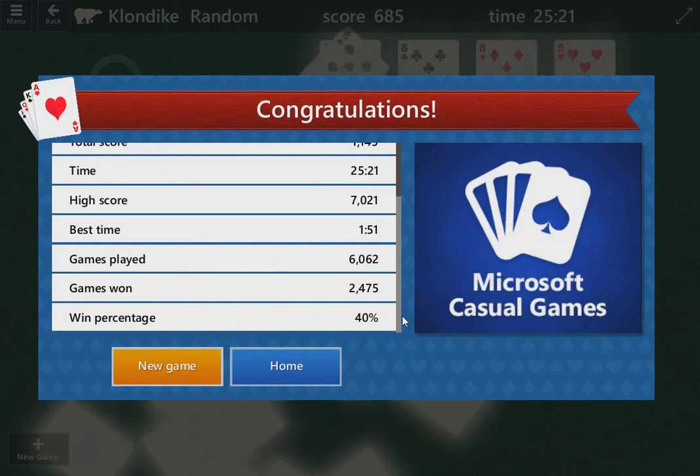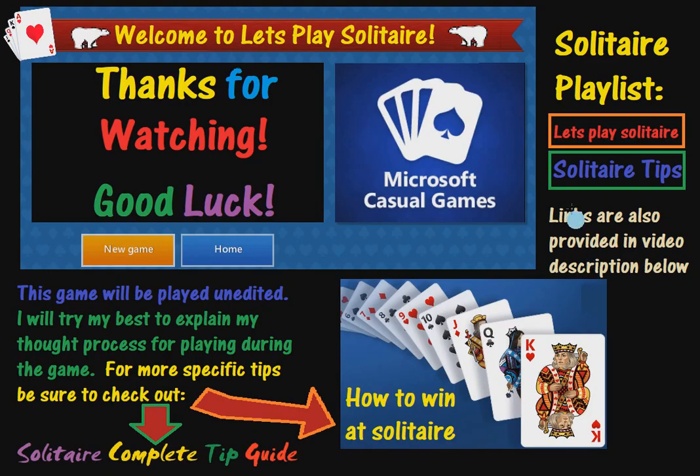Hopefully I was able to teach you a trick or two, for those of you that stuck around and seen all the ways it didn't work. But we found a way. And managing the draw pile is very critical. There is a playlist with more tips called Solitaire Tips — links in the description below. The best two, in my opinion, are Solitaire Complete Tip Guide and How to Win at Solitaire. I put separate links in the description below for those as well, and a playlist with games called Let's Play Solitaire — today's is on there too. Thanks again to those of you that are still watching, and good luck.